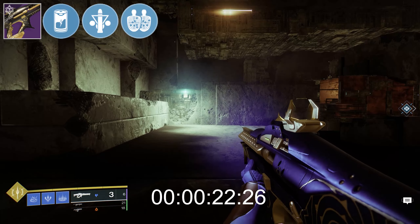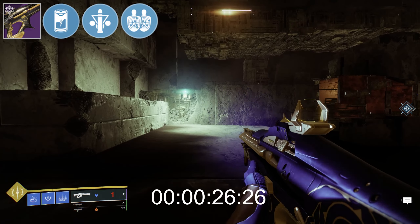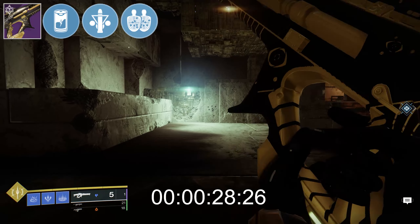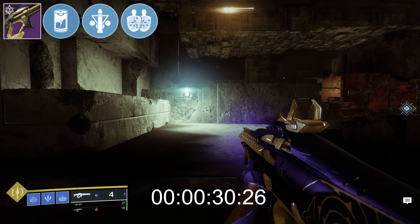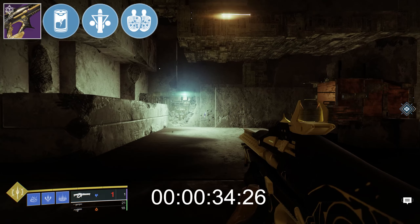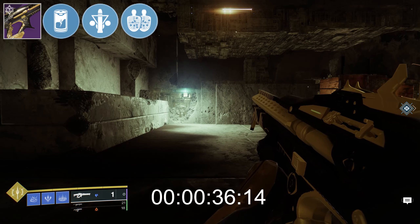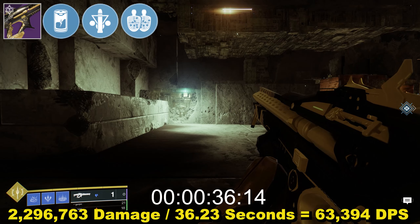Onto the timings — straightforward, with that round from Cartesian followed by 28 rounds from Reed's Regret. With Triple Tap, that mag size of 5 increases to 7 if you land all precision shots. The total time to fire all of those was 36.23 seconds, which brought DPS to 63,394. Just for reference, Reed's Regret with Liquid Coils, Triple Tap and Vorpal did 60,166.